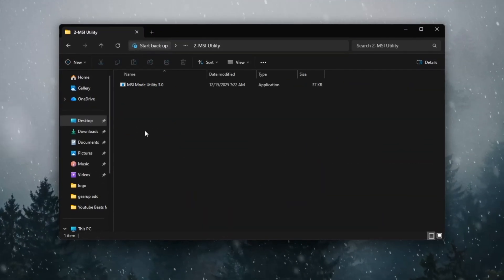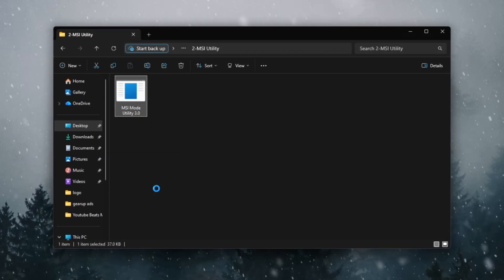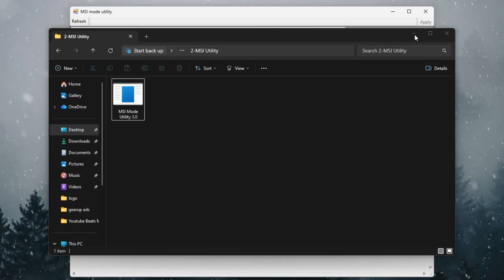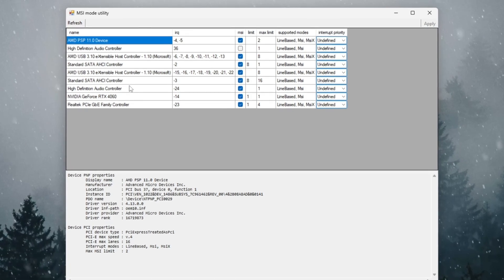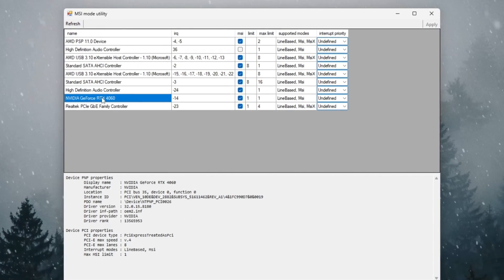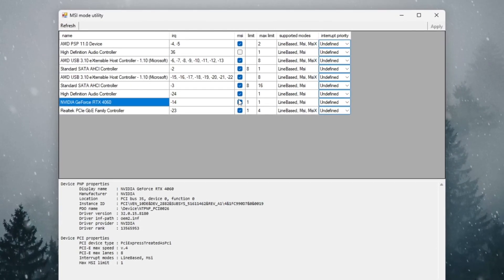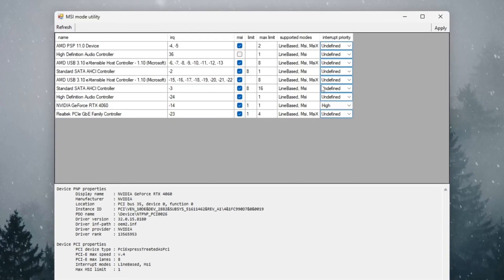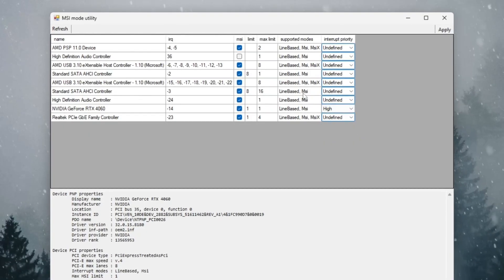We're going to make your graphics card communicate faster with your CPU — this step can reduce stutters and input lag. Download and open MSI Mode Utility. When it opens, you'll see a list of all your PC devices. Look for your graphics card; it should say NVIDIA, AMD, or Intel. Once you find it, check the box under the MSI column next to your GPU and change the interrupt priority setting to High. If you have both a dedicated GPU and an integrated one, do this for both.